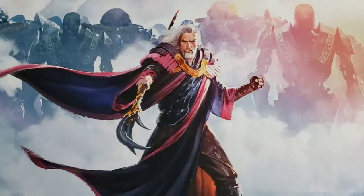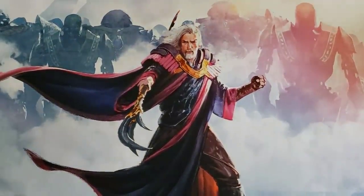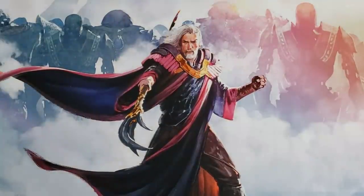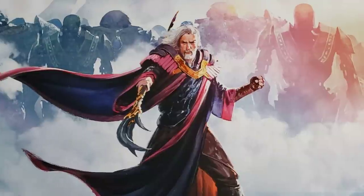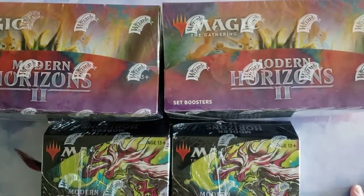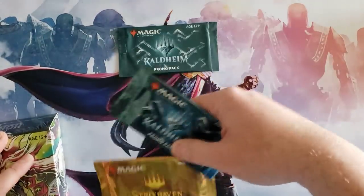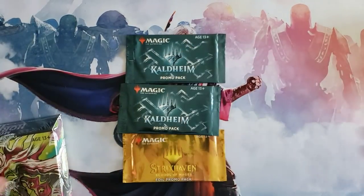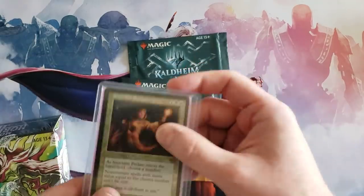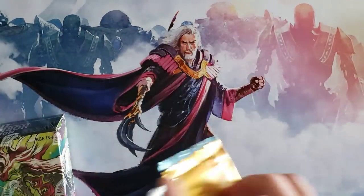It's time for Modern Horizons 2! My first shipment just came in. I want to give a huge thanks to my LGS, Fair Game in Downers Grove, Illinois. They told me to let them know if I still needed anything, so they sent over 300 packs — not bad at all. We got a Strix foil promo pack and the Sanctum Prelate foil old-bordered buy-a-box promo. Awesome.